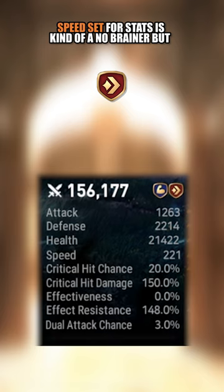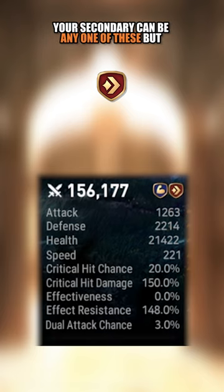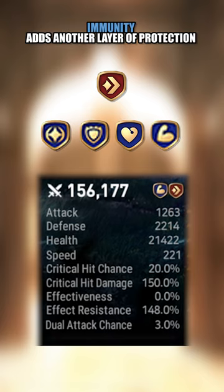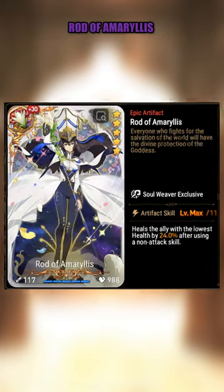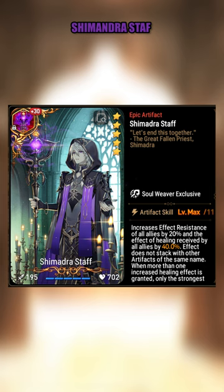Speed set for stats is kind of a no-brainer, but the secondary can be any of these — immunity adds another layer of protection, so it's the best. Guardian Ice Crystal is any Weaver's best artifact, but she'll still get great mileage with things like Unfading Memory, Rod of Emerilis, Water's Origin, or even a Shimadra Staff.